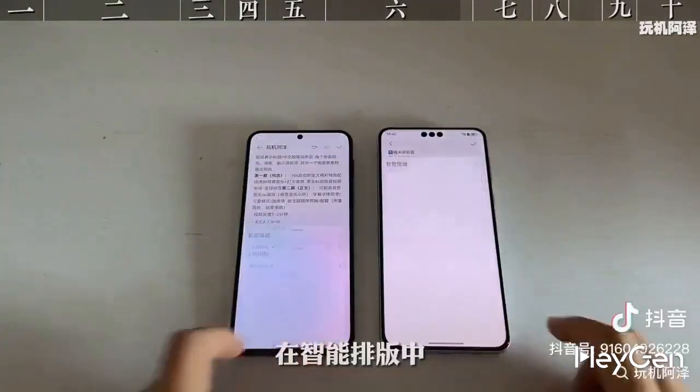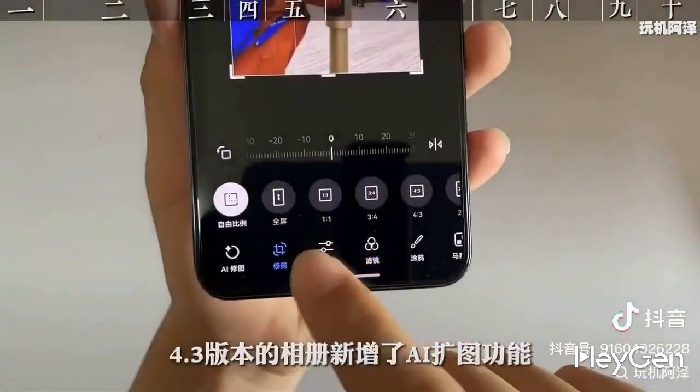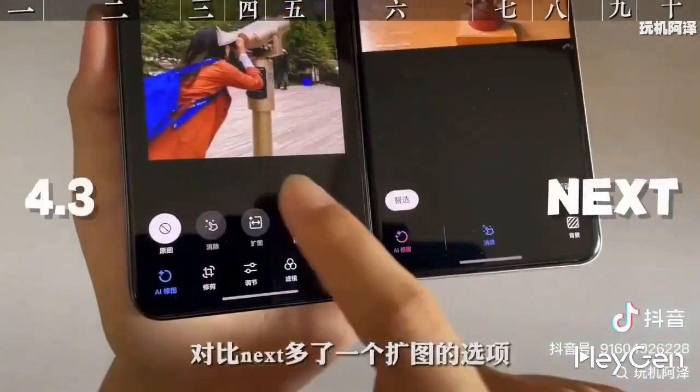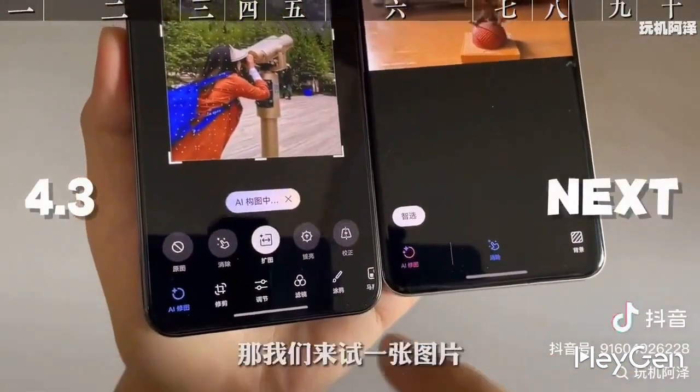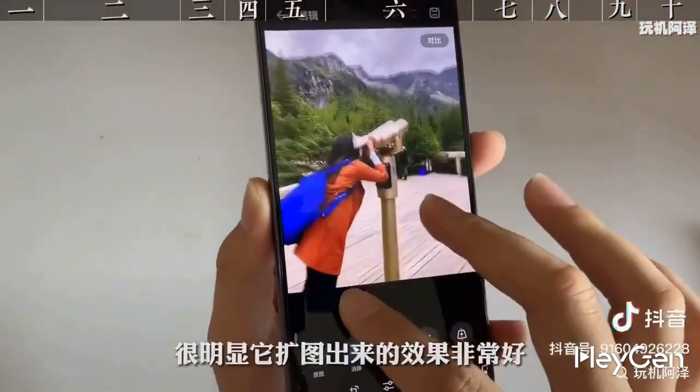The next three features are basically the same as those on the next version. In smart formatting, the general formatting in 4.3 is like the segmented sections in the next. The photo album in version 4.3 has added an AI image enhancement feature, which offers an additional option for image enlargement compared to the next. Let's try it with a picture — the cutout effect is really impressive.